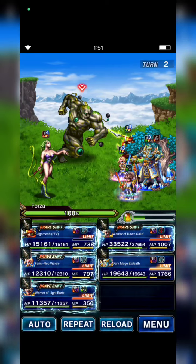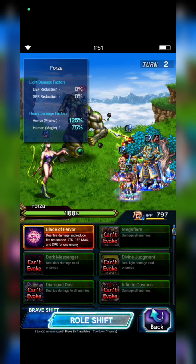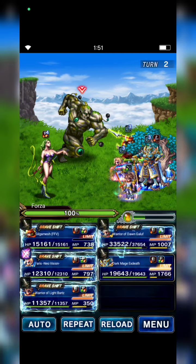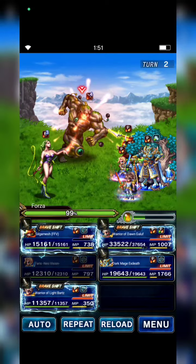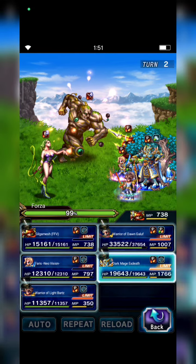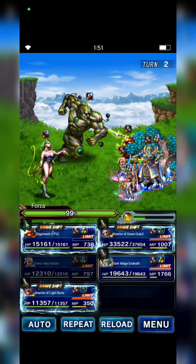Now Ferris uses her Limit Burst to break and also applies Imperium Fire to Forza. Gilgamesh throws an Elixir to XZ — so don't forget to bring Elixirs, guys.